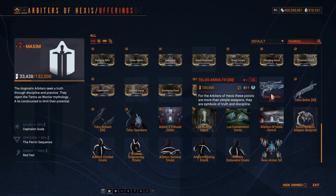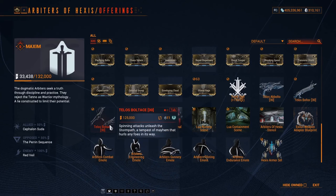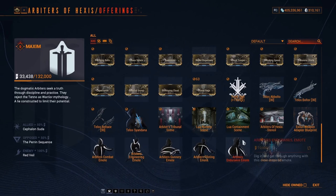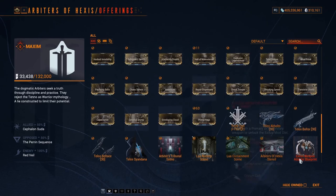Apart from mods, you can also buy the syndicate special weapons and sell them to other players for 30 to 45 platinum. However, I would not recommend this because buying a weapon takes up a weapon slot, and you need platinum to buy extra slots. Better to just buy mods and sell them for 10 to 15 platinum — if you are lucky maybe 20, but that is not common.